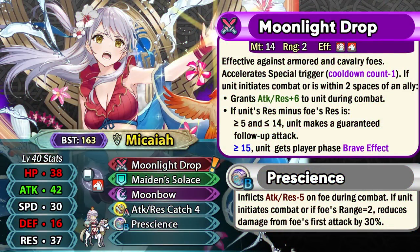Summer Micaiah is a colorless Mage Cavalier with Moonlight Drop as her preferred weapon. It has the trademark effective damage against armored and cavalry units, gives minus one special cooldown, so a 2-turn cooldown special like Moonbow or Ruptured Sky becomes 1 cooldown. If she initiates combat or is within two spaces of an ally, she gets plus 6 attack and resistance in combat. She also has an in-combat resistance check: if she has 5 to 14 extra resistance compared to the opponent she gets a guaranteed follow-up attack, but if she has 15 or more resistance than the opponent she gets the player phase brave effect.